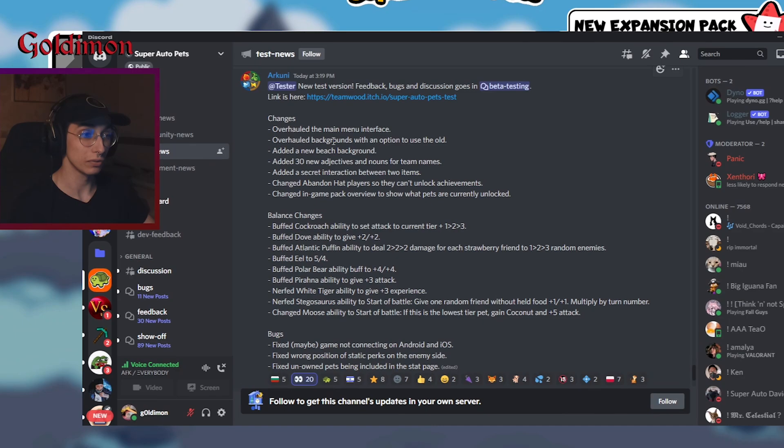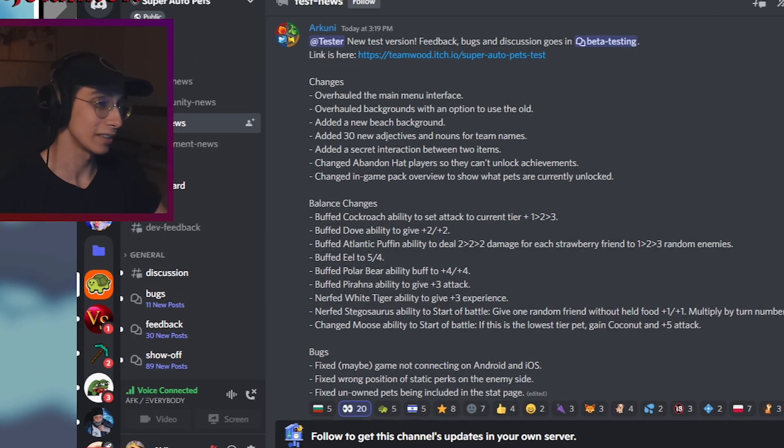Okay, the patch notes say they overhauled the main menu interface and the backgrounds, with an option to use the old ones — honestly I couldn't find that option, but I don't think anyone's going to want to use the old ones. There's also a new beach background and 20 new adjectives added for team names, which is always nice.